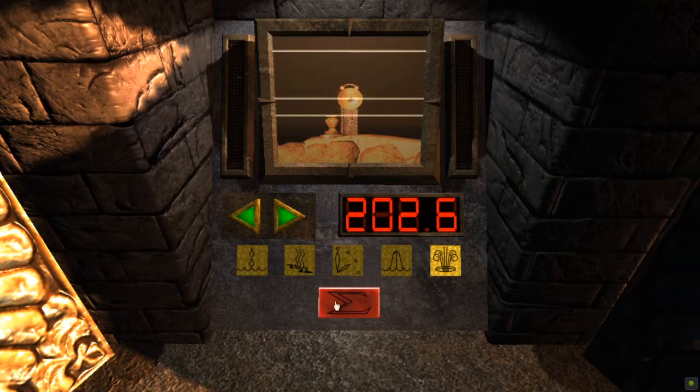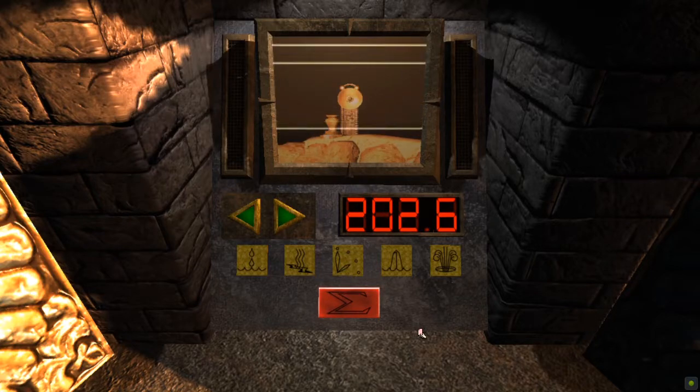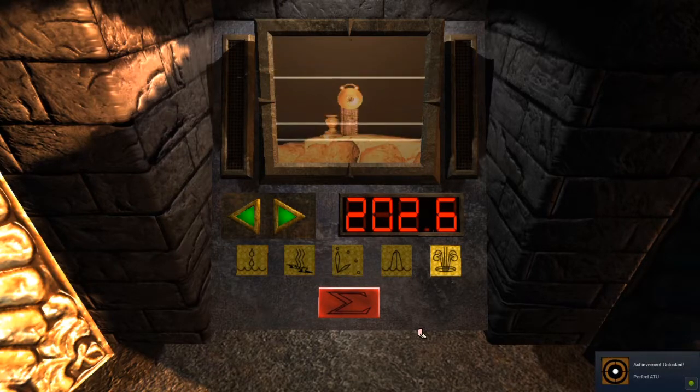Now if we hit the Sigma button, we should get the correct order: Crystal Forest, Oasis, Wind Tunnel, Chasm, and Clock Tower. We've got five sounds in order, and five four to eight two — and that gave us the achievement. Perfect.